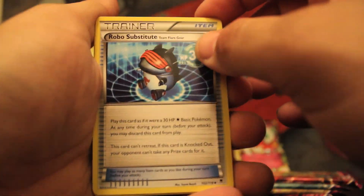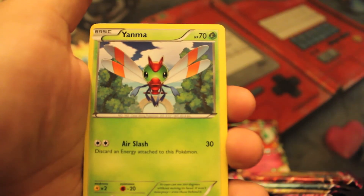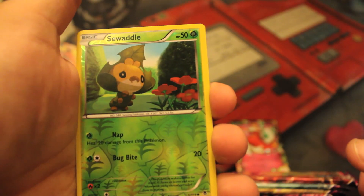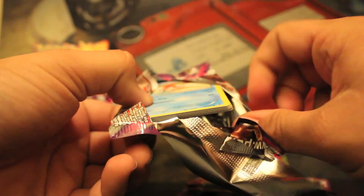Let's do three from the back. We will start with a Robo Substitute, Lampent, Psychic Energy, Gligar, Litwick, Yanma, Totodile, Gulpin. We have a Reverse Swadloon, and a Crobat. Very, very nice. I kind of want to count how many cards have that weird effect on it. Like I said, I'm a fan, but still kind of weird.